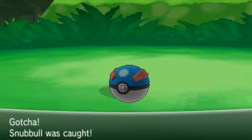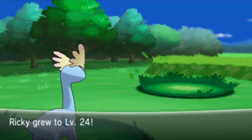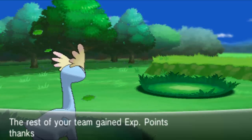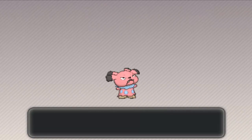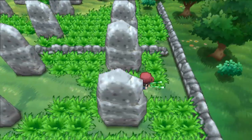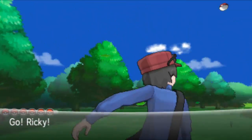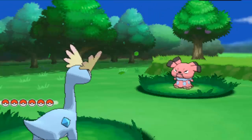I wanna find the Thunderstone real quick. I really don't know the location of the Thunderstone but I'm pretty sure it's somewhere here. Like you see, Granbull is also a Fairy type and it's a pretty good Pokemon with a really high Attack stat. So you can use it if you didn't find a Ralts. Where is it? Where is the Thunderstone? I guess it was there and I didn't see it. It's not in a Pokeball — it's hidden somewhere in the ground.